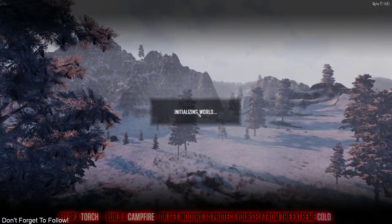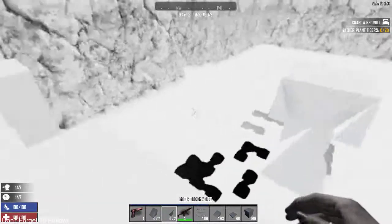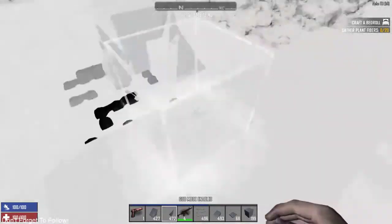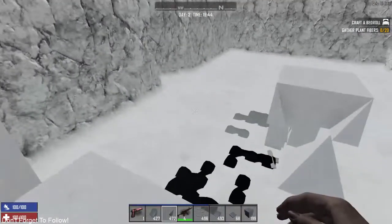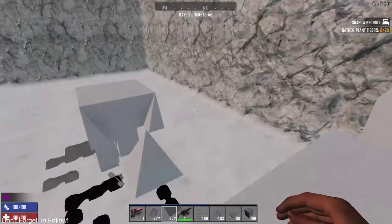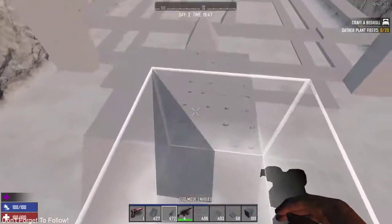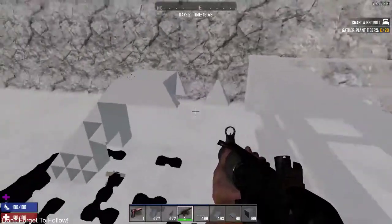You can build this right off the bat, you do not need to work up to anything. You're going to build a simple base you can AFK in, and you should be able to last the first few hordes no problem. Looking at the space, you can see the barbed wire here — it's not really necessary, it's just fun to have.